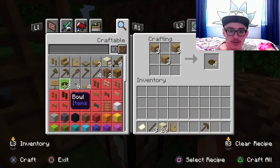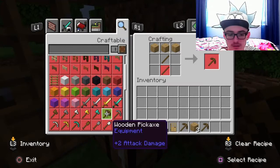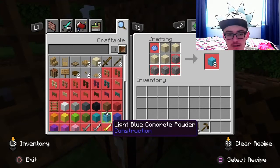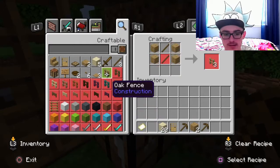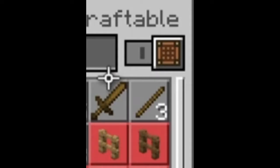Hey guys, I'm just gonna show you how to make tools and if you enjoy this video don't forget to smash like and subscribe. I know this is early. It's a pickaxe — it's two blocks of wood and two sticks that you need. It's a sword — it's obviously two blocks of wood and a stick.